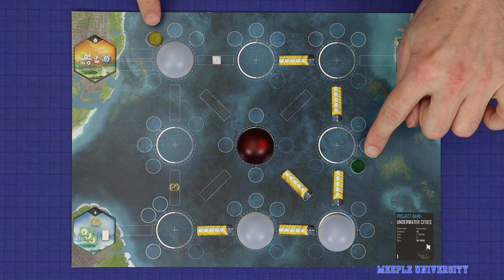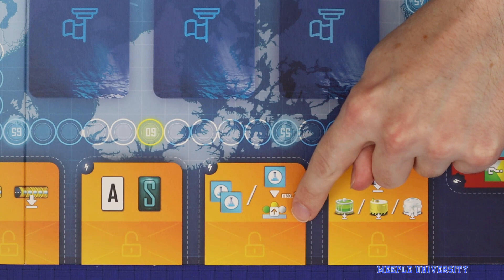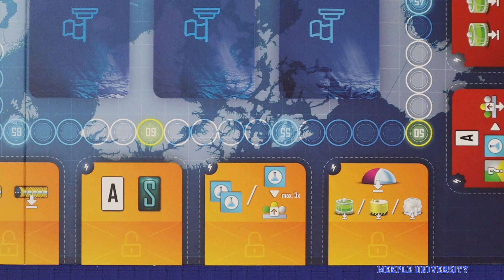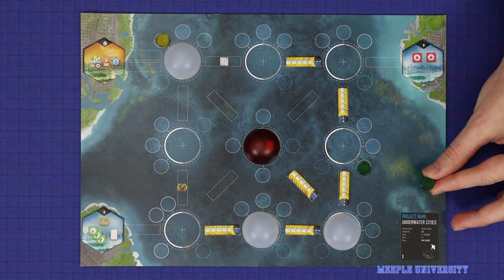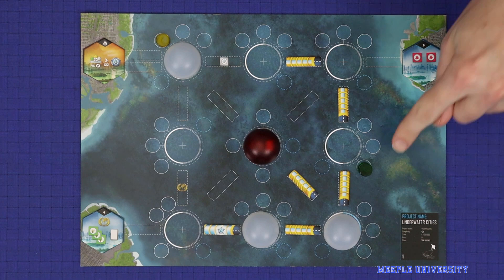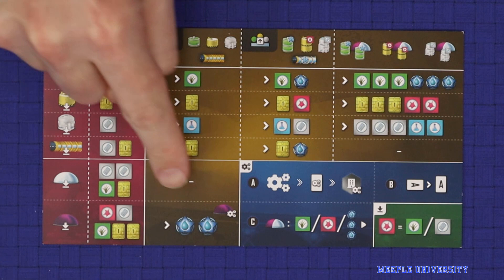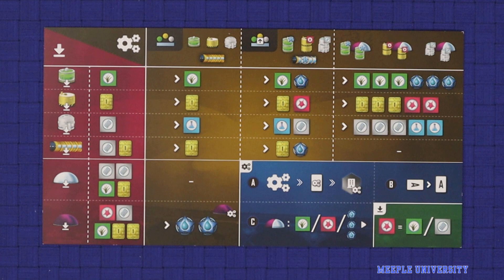The other action relating to building is upgrading a building or tunnel, represented by this icon. Upgrading will generally cost science and makes your buildings or tunnels produce more. To upgrade a building, take a second disk of the same colour and place it on top. To upgrade a tunnel, flip it over to the upgraded side. Each building or tunnel can be upgraded only once. Upgrading a structure increases what it produces — two upgraded structures of the same sort in one city produces even more, such that two upgraded farms in one city produce as much as three upgraded farms in different cities.